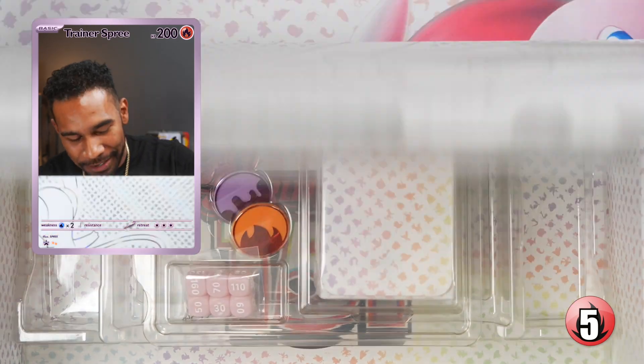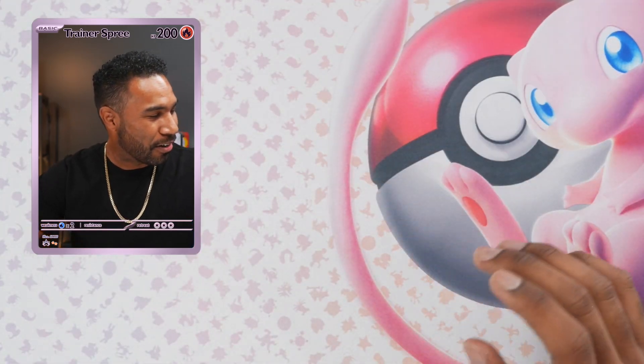Well, come on — we got anything else in this box? Any secret hits lying around? Because good golly, Miss Molly — we didn't get anything really too good out of the UPC, but we got our promo card. So you know what that means — what if we just open up more 151 packs until we get that God Pack?